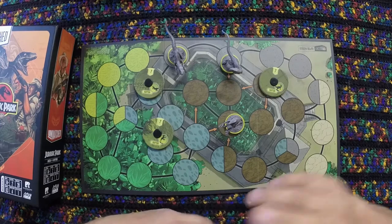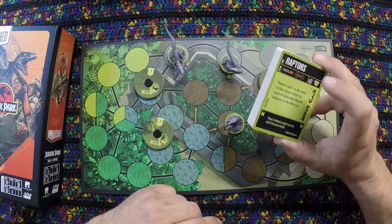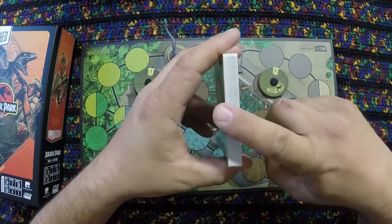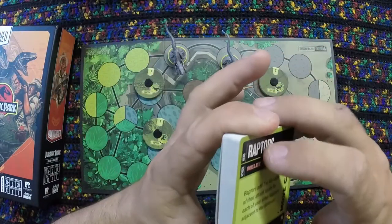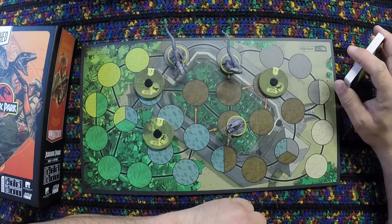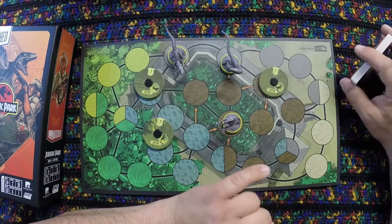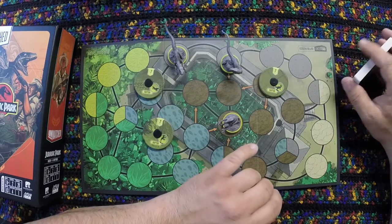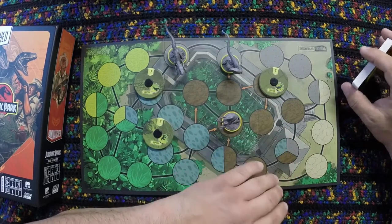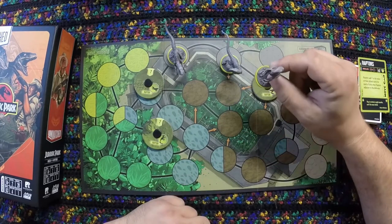Another downside: the Raptors have no healing in their deck, and no card draw either. The only way to get cards is to maneuver. Even with three separate heroes, the rules are the same as characters with multiple sidekicks — you only draw one card per maneuver regardless of how many Raptors you move. So they're a little slow to draw cards.